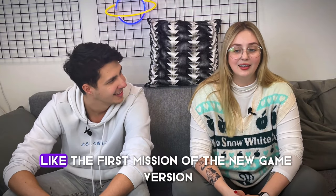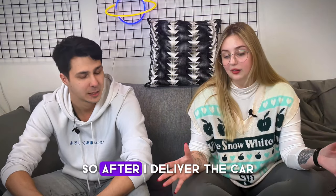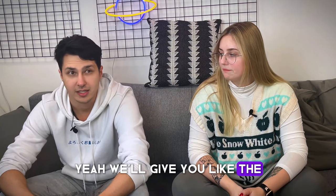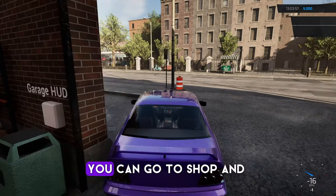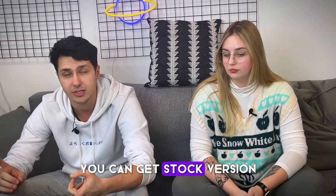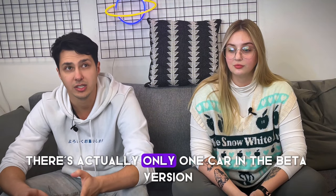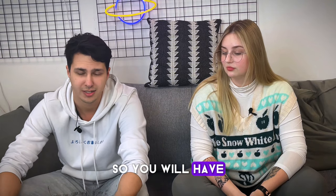It sounds amazing — the first mission of the new game version sounds pretty exciting. So after I deliver the car, what can I actually do in the game? We'll give you unlimited money so you can go to the shop and get different parts. You can get the stock version, sport version, and luxury ones. There's actually only one car in the beta version that you can disassemble and assemble, but you can do it in all the ways you want.